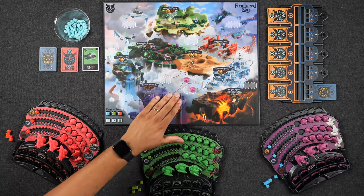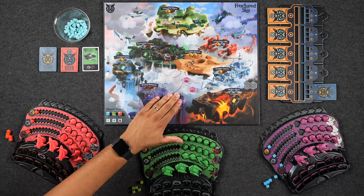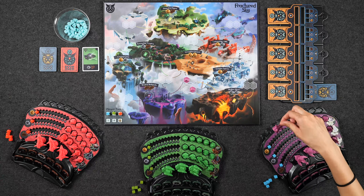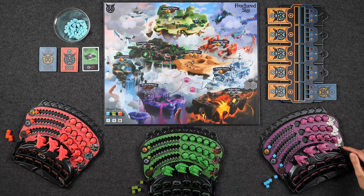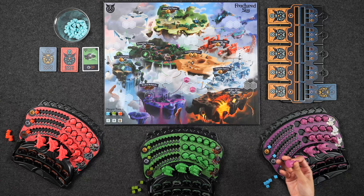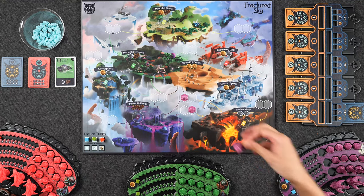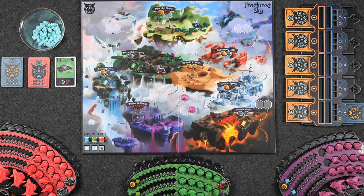These two structures — markets and fortresses — will stay where they are from round to round. Unlike the third thing, which are skimmers. Skimmers cost one wood and one ore, and they allow you to place them on an island, giving you one additional power for that location that round. At the end of the round, skimmers go back to your board, so you'll have to continue paying those resources to use them.